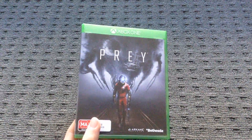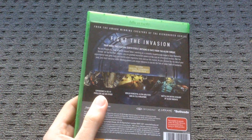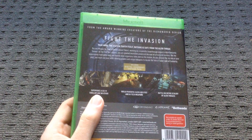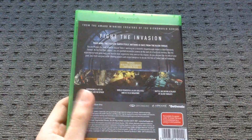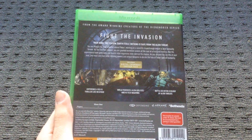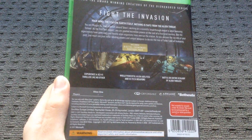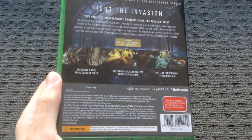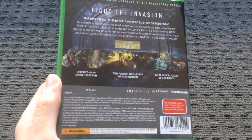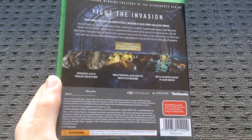I got the new Prey on Echoblock 1. We got Fight the Invasion, Your Mind, The Station, Earth Itself, Nothing to Save from the Alien Threat. It also includes the Digital Shotgun Pack, and experience a sci-fi thriller like no other — wield powerful alien abilities and high-tech weapons, battle an entire ecology of alien threats.